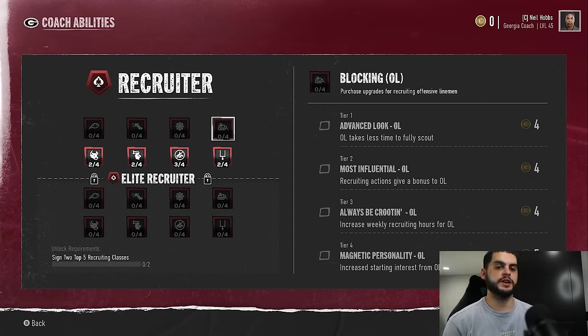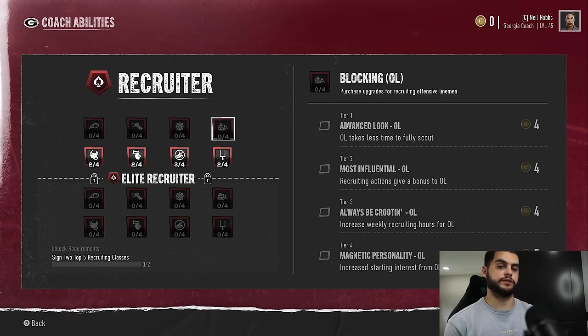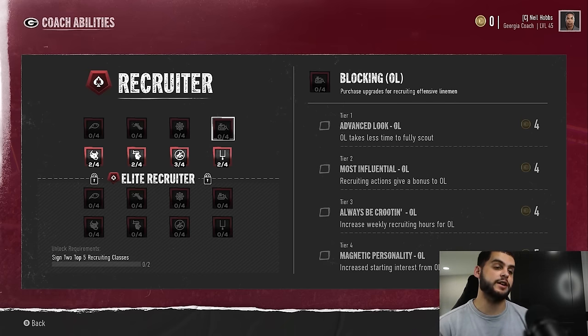You want to focus on bulk positions when recruiting. Look at offensive linemen — I know it's boring, but consider how many points and how much effort go into offensive line. For a quarterback, you might scout about five, go after two, and start one — so roughly six total recruiting actions. For offensive linemen, you start five and need 10 to 15 on the roster for backups and depth, so every year you're scouting and trying to bring in five to ten offensive linemen.